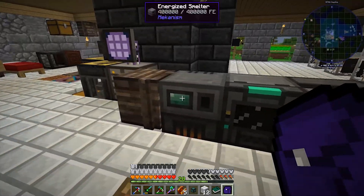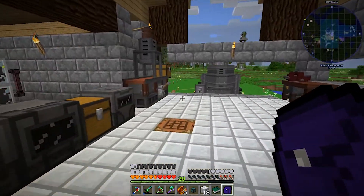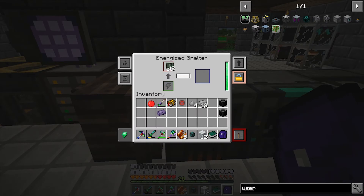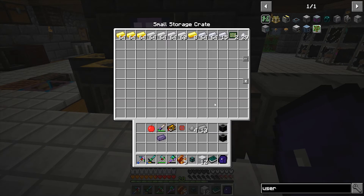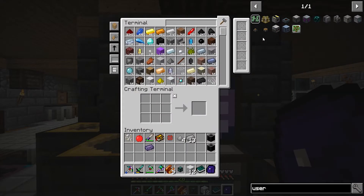The smeltery is the only thing actively burning right now. Let's put the clay boards in there. That was fast! So we're making circuits - eight of them - that's kind of cool. Let's put those in there.